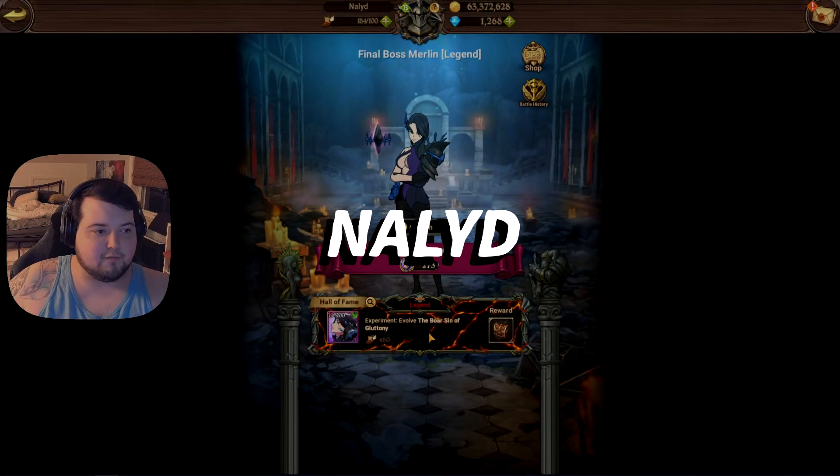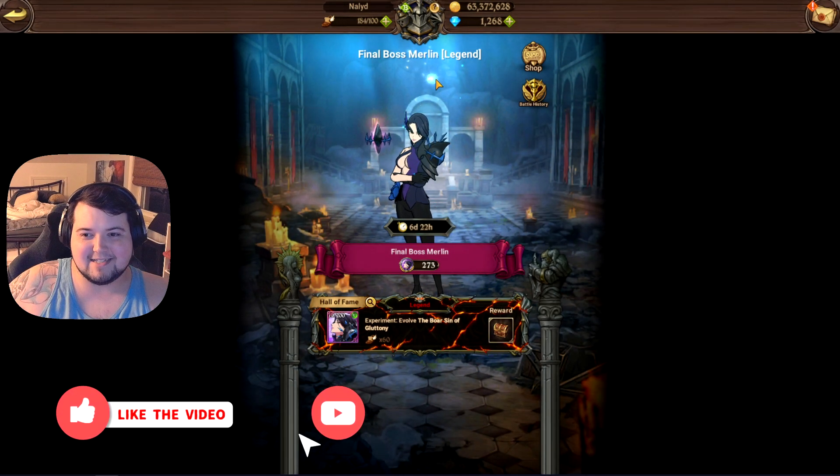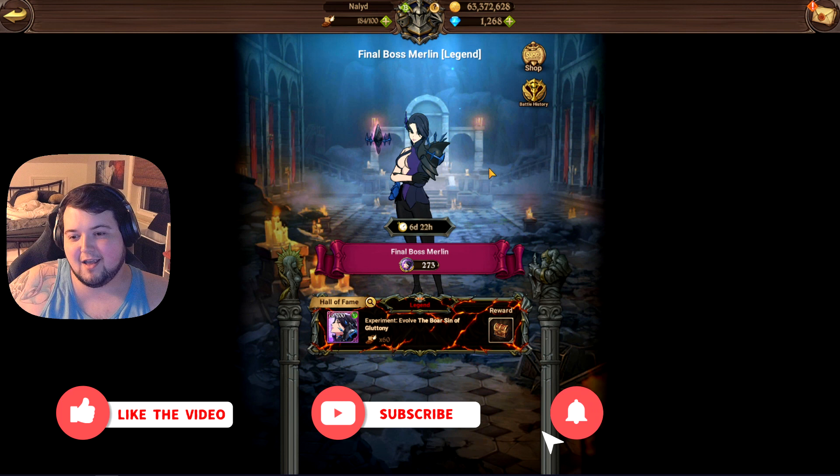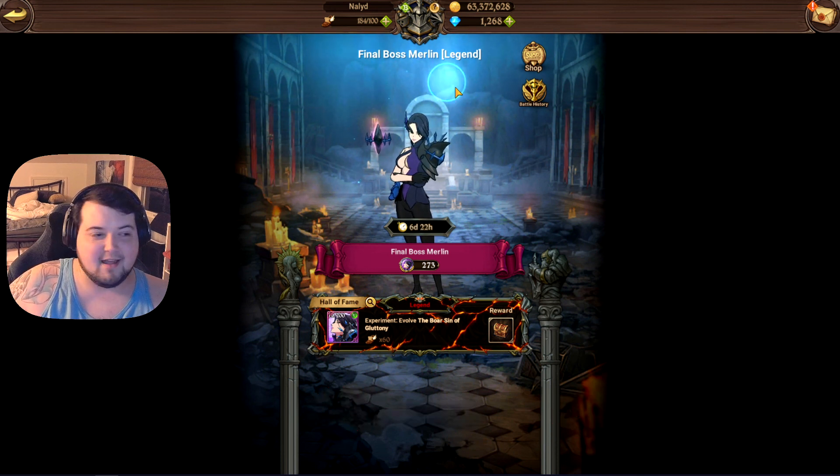Alrighty, so Legend Difficulty Final Boss Merlin is here. Earlier, when the patch first dropped, they still had it saying Gother, which was kind of funny. But the couple of times that I recorded with it saying that didn't go so well. So here we are.